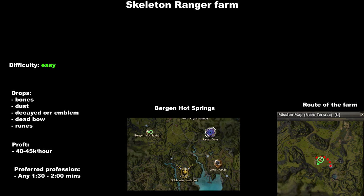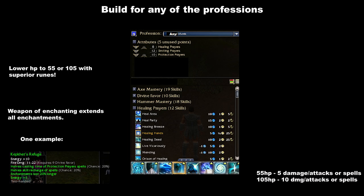The best part of this farm is that any profession can do this using monk secondary and smiting prayers — even warriors and paragons too. The build is a classic 55 or 100 health setup, and to make it work we have to lower HP with superior runes and then use a weapon of enchanting. The low HP is necessary to make the character invincible, because if we use Protective Spirit the max damage we take from normal attacks or spells is exactly 5 if we have 55 HP, and 10 if we have 105 HP. Once we have that we must use either Shielding Hands or Shield of Absorption to activate god mode and actually receive 0 damage.